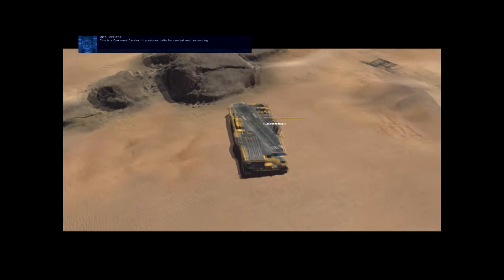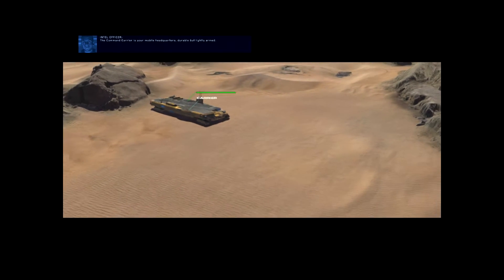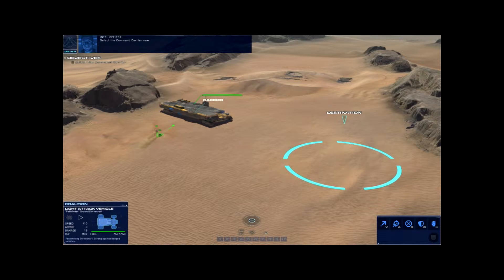This is a command carrier. It produces units for combat and resourcing. The command carrier is your mobile headquarters — durable but lightly armed. You can press the home or tilde key to select your carrier at any time.